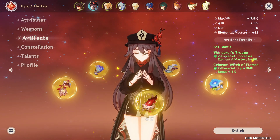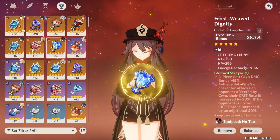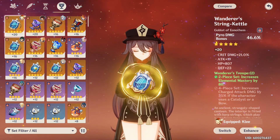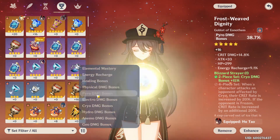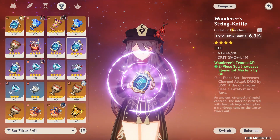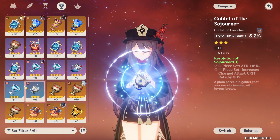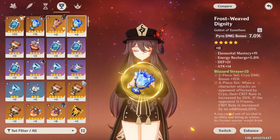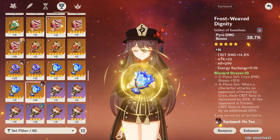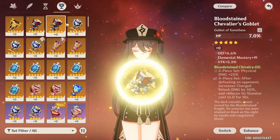Any optimal build is going to need to build her HP in some way, either from an HP sands artifact or getting lucky from your substats. It's also going to need to use some kind of crit circlet, either crit damage or crit rate. The question up in the air is whether or not to use HP% on the goblet. These calculations are going to be done with a Staff of Homa while above 50% HP, plus 16 artifacts and a level 8 talent level scaling. These results should hold true for most other builds because the ratios are still going to be the same.